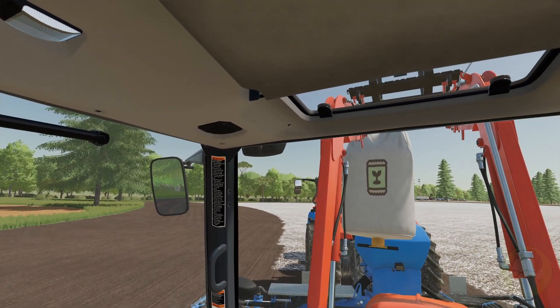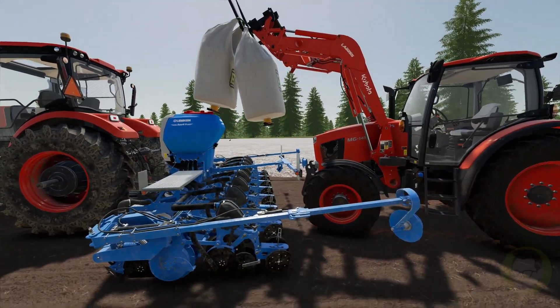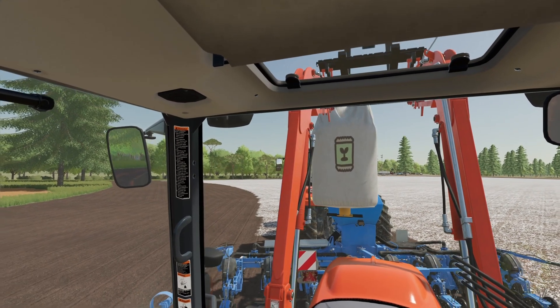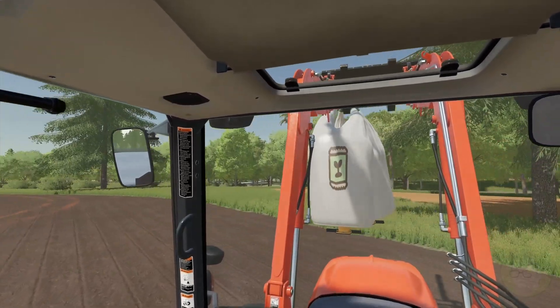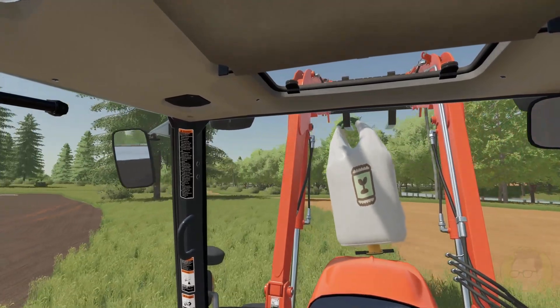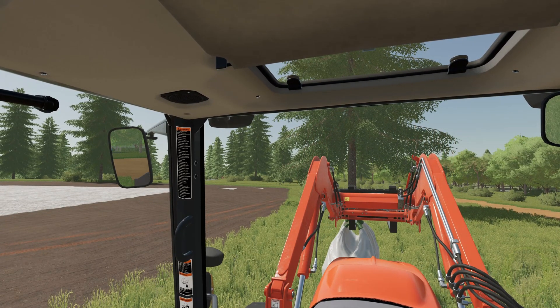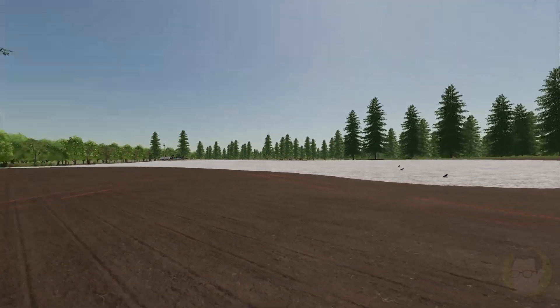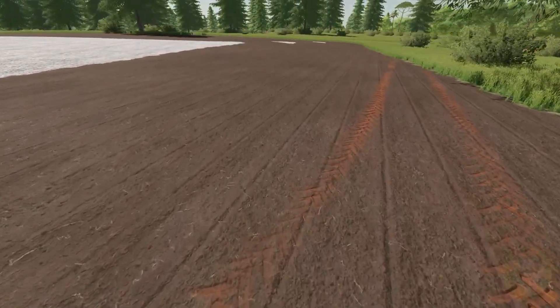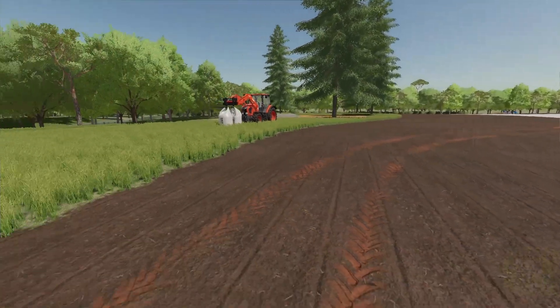It is a very tough spot to get the seed up there. We probably really need to get the telehandler out here. We may have to load it by hand. We'll leave the tractor and seed out here because we're definitely going to need to refill — that seeder only takes about 600 liters. It looks like it's going in the ground quite well though, so that should be all right. We're probably going to have to come out and roll at some point, which is going to be a big job.